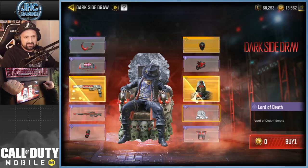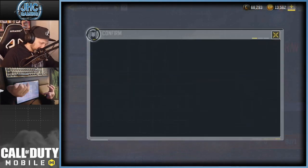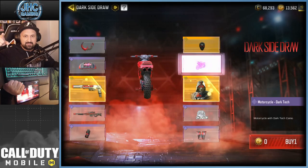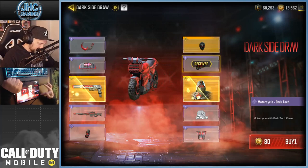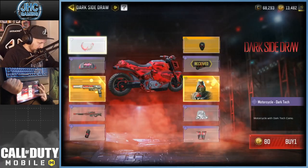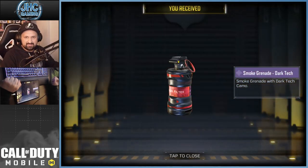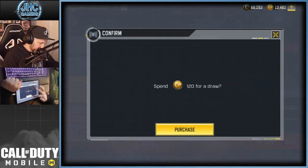The cool thing is the first spin is free, so don't forget to go spin at least once if you're free to play. Let me know in the comments what you get on your free spin. I got the motorcycle skin on my first spin - let's go! We got 10 spins to do. Spin number two gets us the Dark Tech smoke grenade.